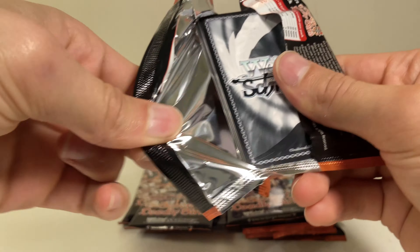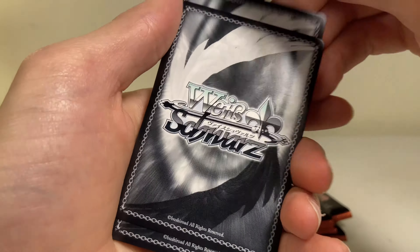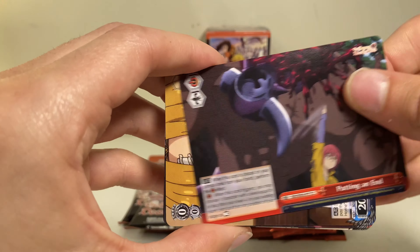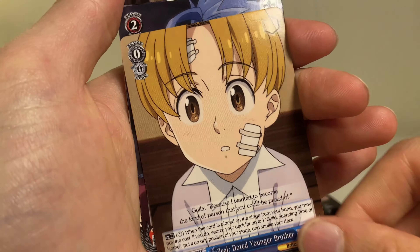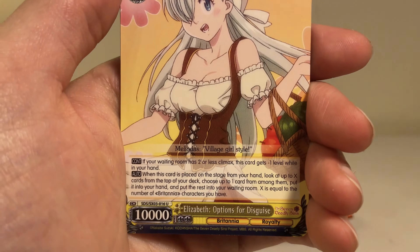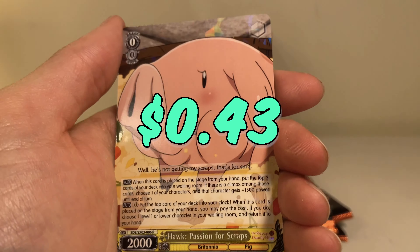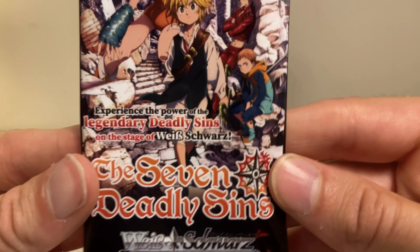We're gonna start speed-running these things. One of the fronts — we're gonna get that one, this one, that one, that one, this one — hello Elizabeth again, and then a hollow Hawk. Next pack.